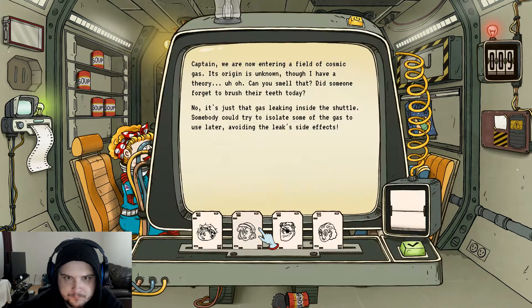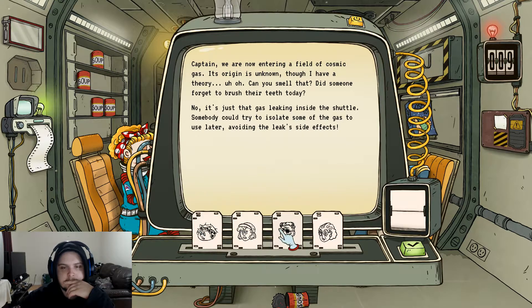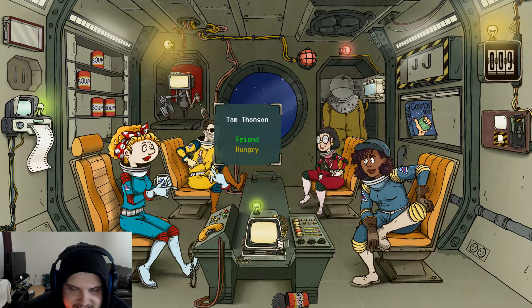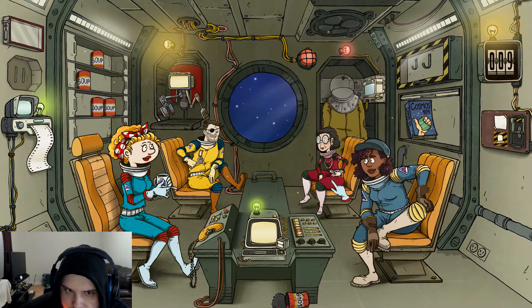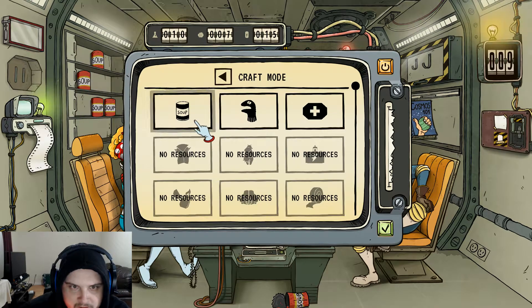Captain, we are now entering a field of cosmic gas — the origin is unknown, though I have a theory. Can you smell that, or did someone forget to brush? It's just a gas leak. I think strength will be important here — I'm gonna put him on the job. He looks really crazy! He's hungry — everybody's hungry. That was the plan for doing soup just to be sure. Okay, we're doing good — day ten.